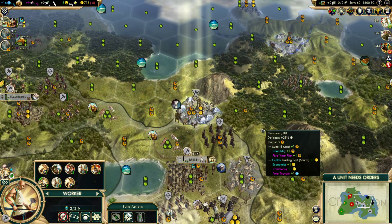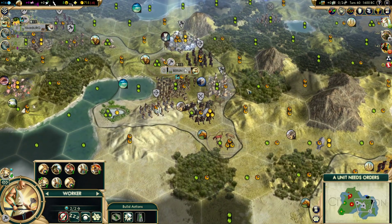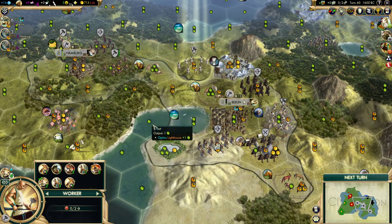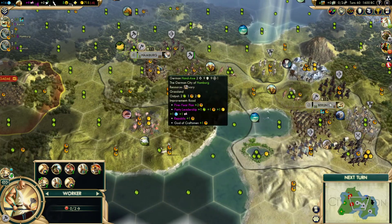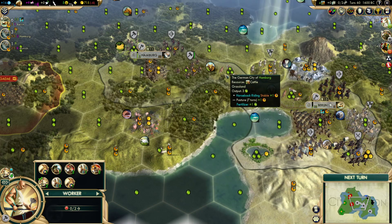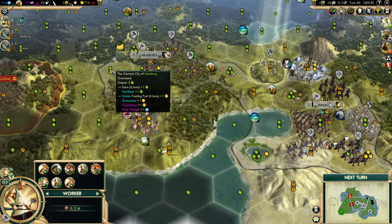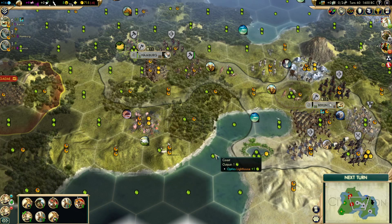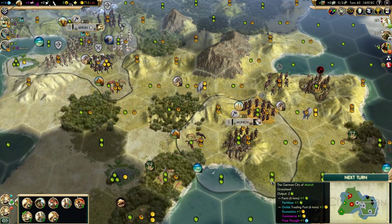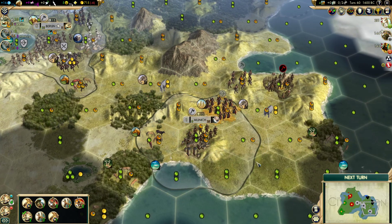We've done everything we can do in this city for now, so we've got to get started on this city. Hammer here, farm here, get the copper connected. We have a little bit of time, so I'll do the hammer here because it's convenient, food here because it's important, and then we can go for the happiness because by that point we might actually need some. I think in the long run this is going to be a good decision.